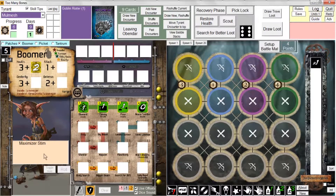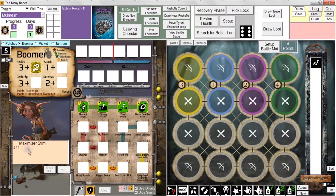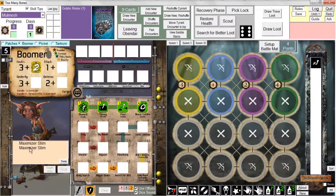Even though there's only one Maximizer Stim in the Trove Loot deck, I suppose I can come back here and give him another Maximizer Stim, and the program's not going to complain about that. Just crack the lock again, and now he's got two Maximizer Stims.